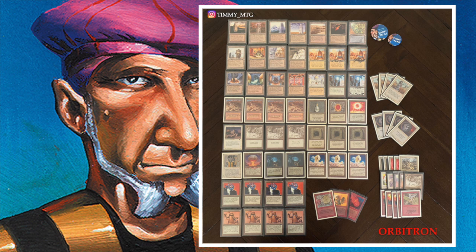Swords to Plowshares and Disenchant are very cheap to cast, so I don't need much land. When playing Tron, you also want a big payoff. Tron works when you have all three lands: Urza's Tower, Urza's Mine, and Urza's Power Plant. The Tower taps for three and the Mine and Power Plant each tap for two, giving you seven mana total. I put that into X spells — Fireball and Disintegrate are my finishers.